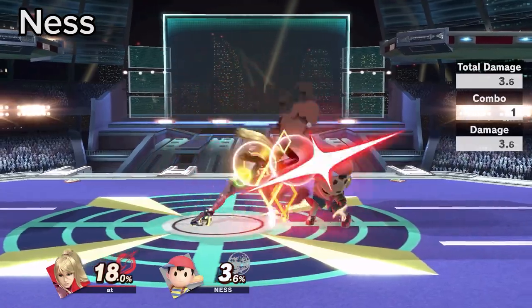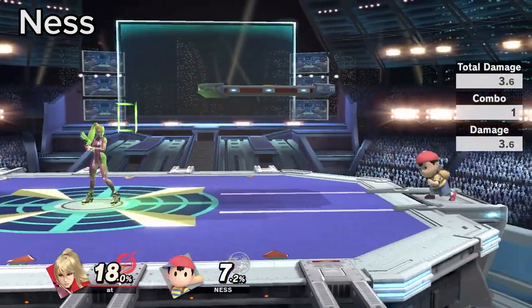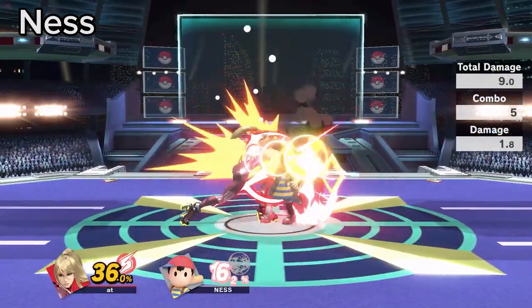If you get hit by Ness PK fire, you can jab through the hitbox if he gets close enough, due to Zerosuit having a frame 1 jab.